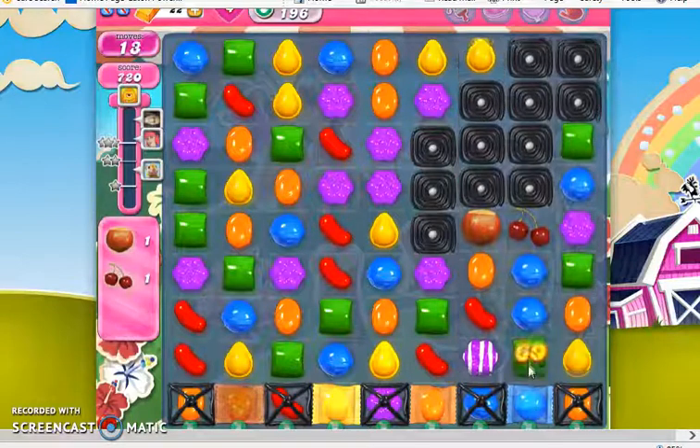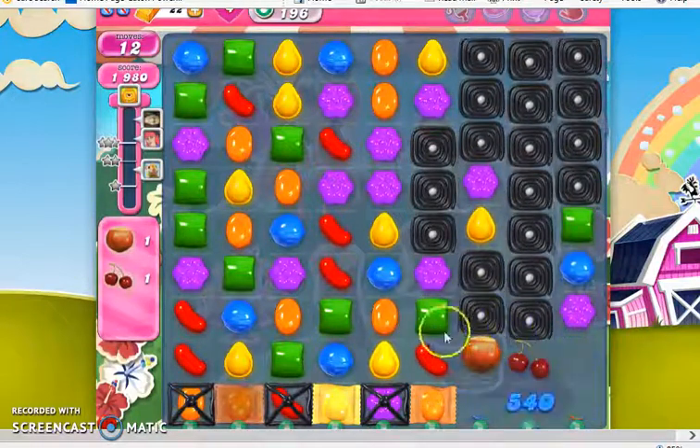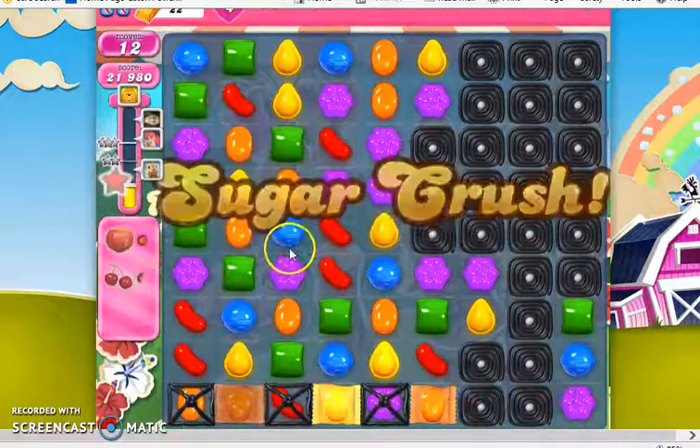Here though, I think that as long as I just scoop this up, I can bring both my ingredients down. So that's how we beat level 196.